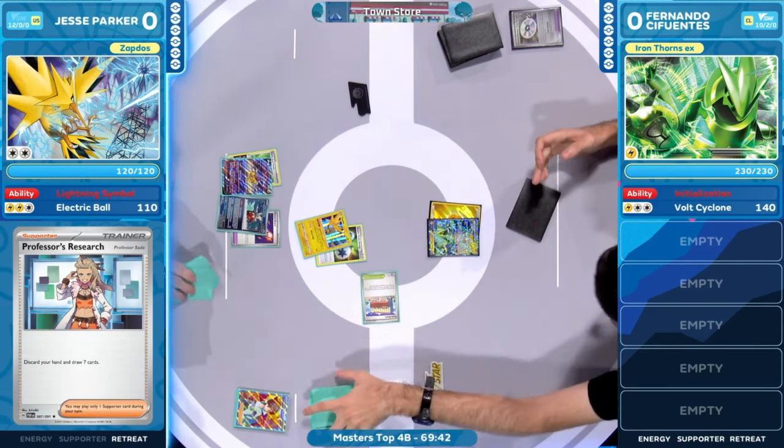Volt Cyclone — it's not going to just be damage, it's going to be a knockout. 140 damage as soon as you get that Double Turbo. Well, it's canceled out because of the tool card. We're still in knockout range, which is fine, but energies aren't going anywhere at this point. It is the single Iron Thorns hanging out, and Jesse still has to answer some questions.